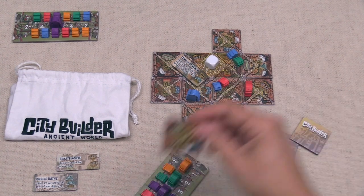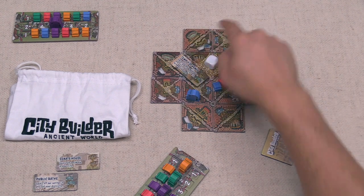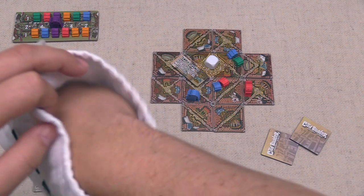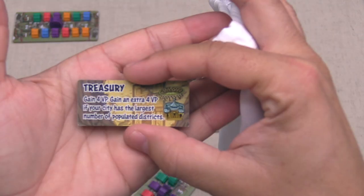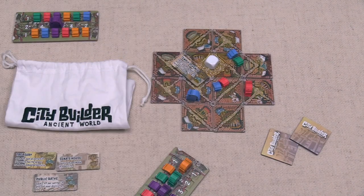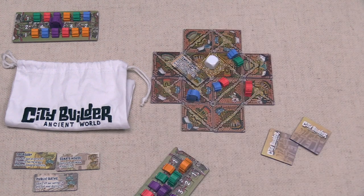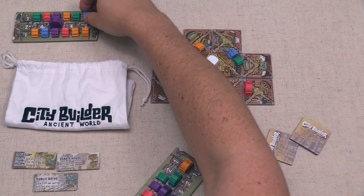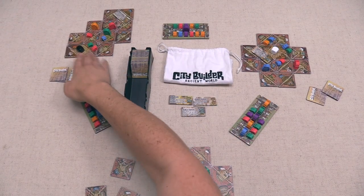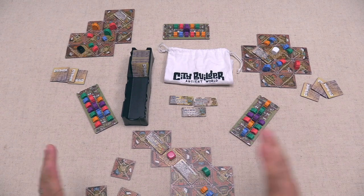The white player places a tile, completing a district. We also need a new monument — a Treasury, worth four victory points plus four more if your city has the largest number of populated districts. The white player then settles a small orange and small blue settler into the new district, bringing them to eight settlers total — one more than the black player — so black might be starting to sweat a little with that Grand Arena.